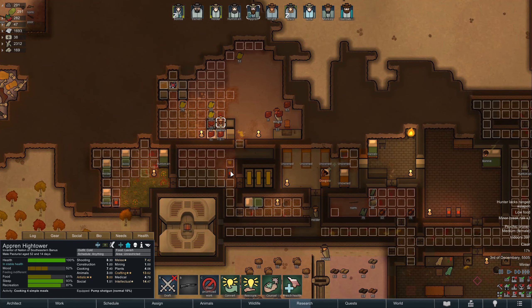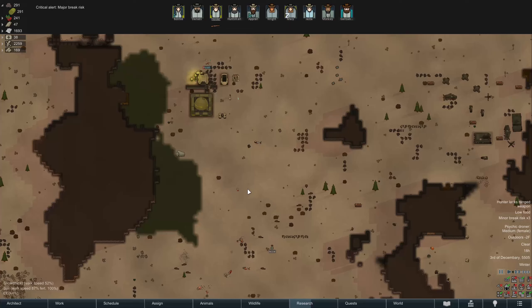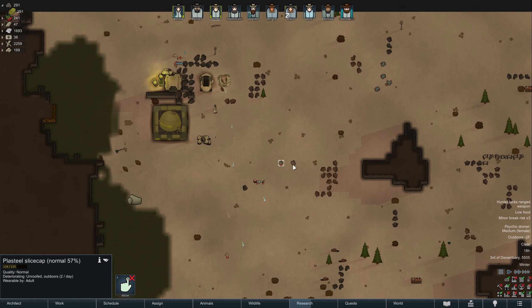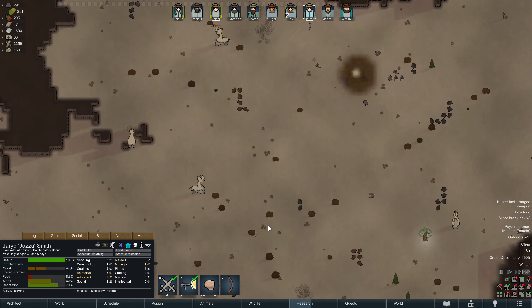We're getting some heat up and running over here, which is fine. Don't take the meat. It paused — that means somebody's getting attacked. Jazza, where are you going? What are you doing? No, we're not going to touch that. That is really dumb. You're going to go back to base if you don't die. You are a silly, silly man, Jazza.